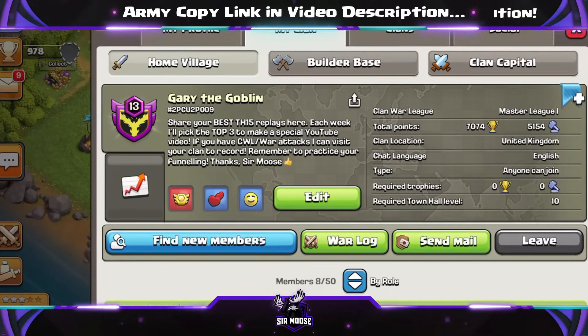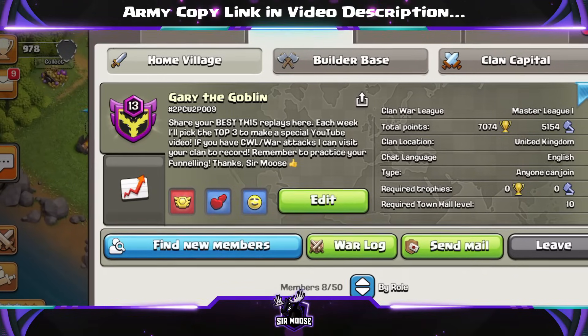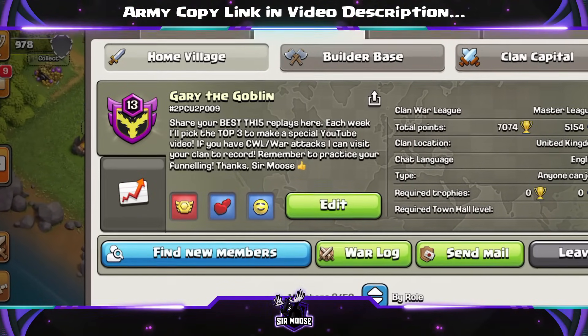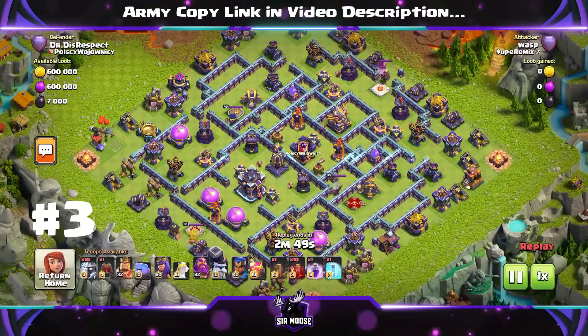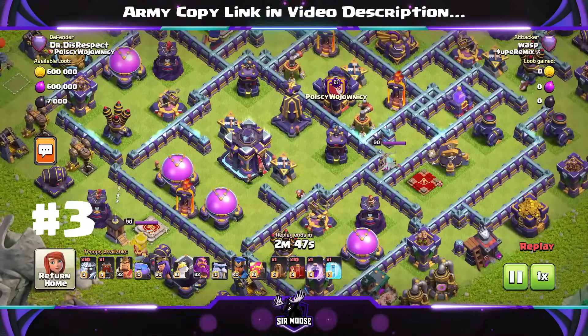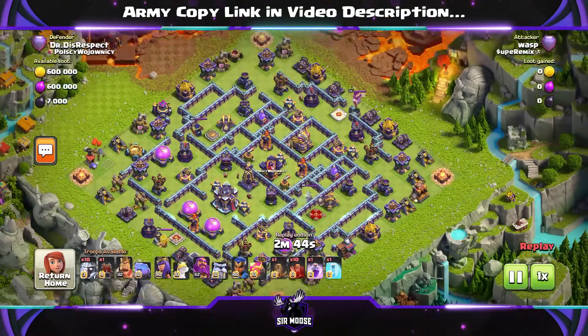Drop off your best Legend League attacks and each week I'll pick the top three — something a bit different, fun, powerful, and easy to use for the casual player like myself. At the end of the week I'll share these attacks with you so we can learn some new Town Hall 15 attack strategy.